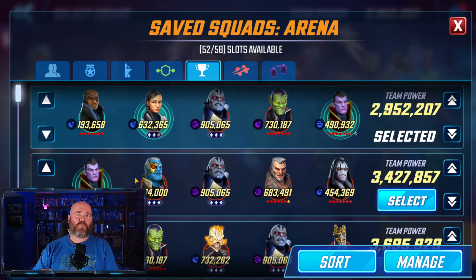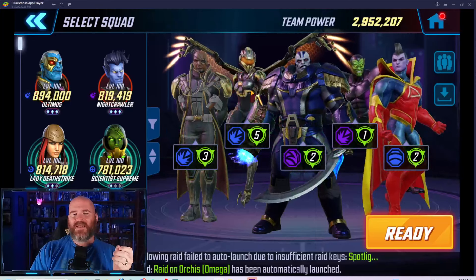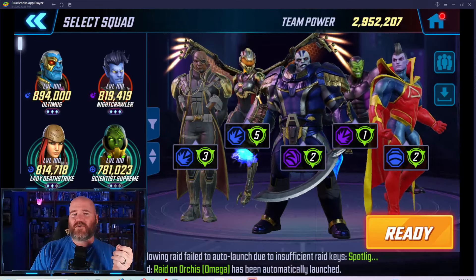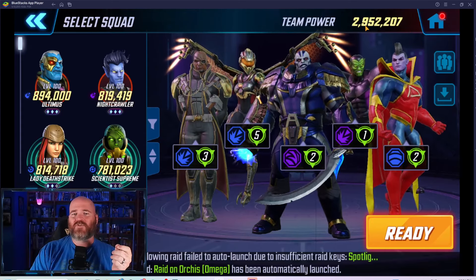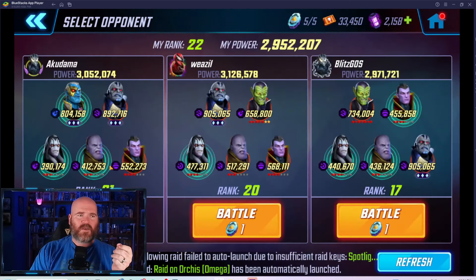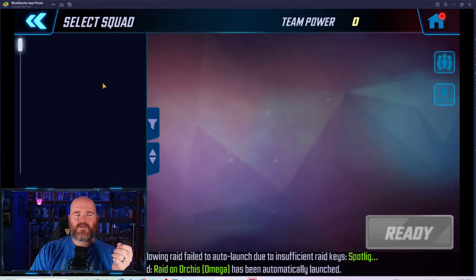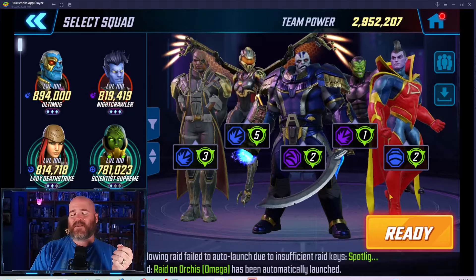Let's get into a couple of fights and see how this team works and what kind of teams it does work against. The first team we're going to try against is a full Annihilators team. They don't have Silver Surfer — they're not suicidal — so they have Apocalypse in his place. The team composition is Nick Fury, Kestrel, Apocalypse, Super Skrull, and Gladiator, coming in at 2.9 million power — right around the same power level, within 100,000. Let's jump in.